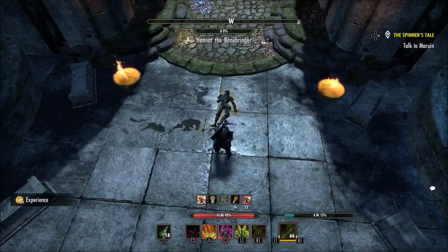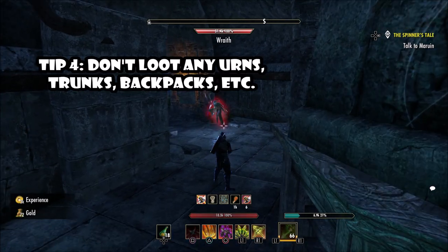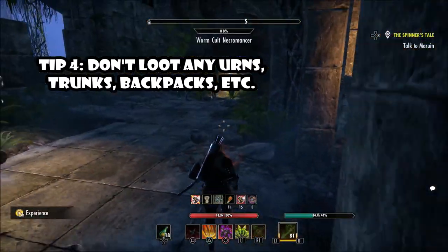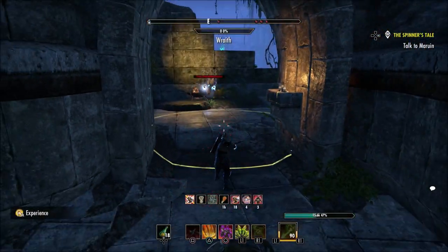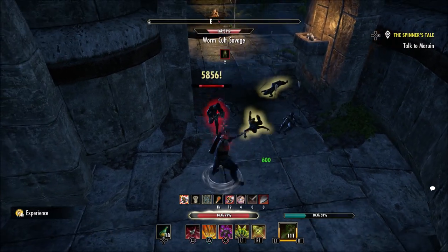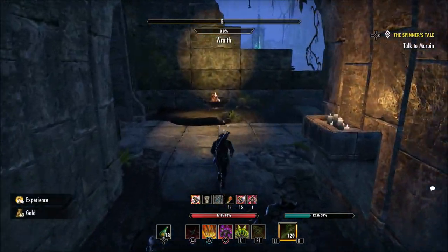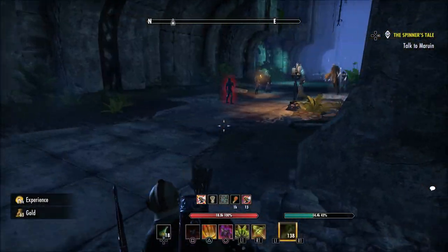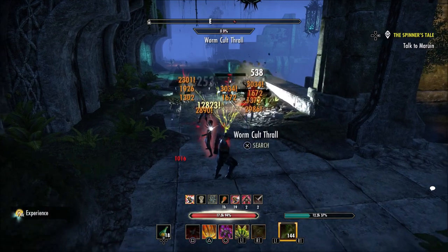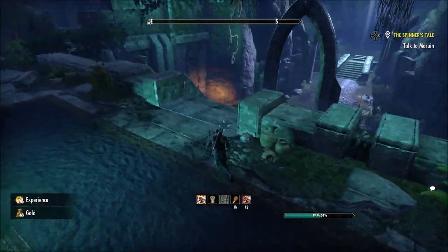The fourth tip: do not be tempted to loot any urns, trunks, or backpacks. The reasoning is that when you loot a blue or purple plan, the game has some type of timer where you cannot loot another blue or purple plan for a certain amount of time — maybe 30 minutes to an hour for a blue, possibly more for a purple. If you loot an urn or backpack and get a blue or purple plan, you'll screw yourself over because your chances of getting an Ayelid furnishing plan from mobs will now be diminished.